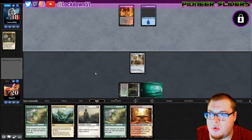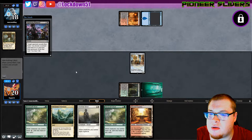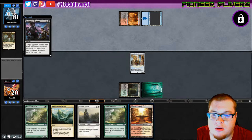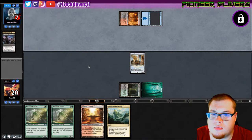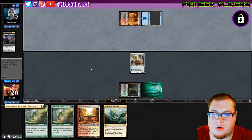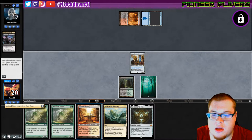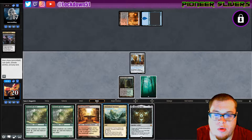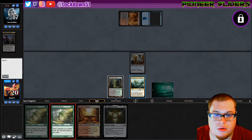We just need to look for a bit more help as far as pressure goes. Agonizer Remorse — they choose a non-land card from our hand. Okay, sure — take my Sentinel, best bet. We're just going to play out our creatures, get a board established. Can't go wrong with that.